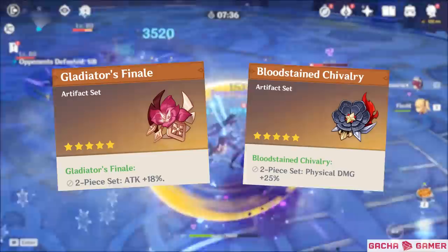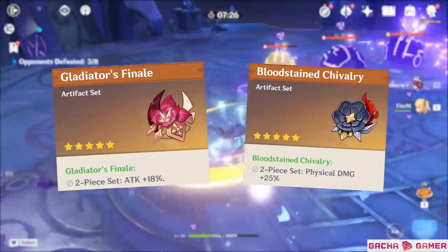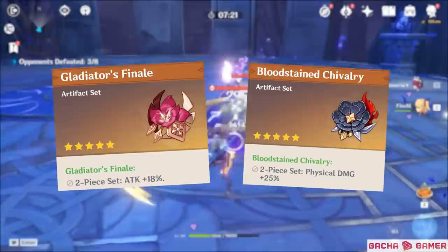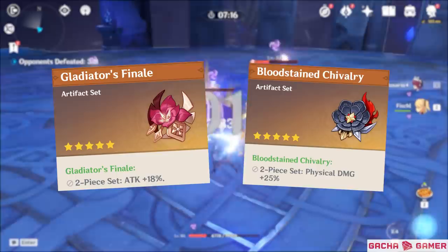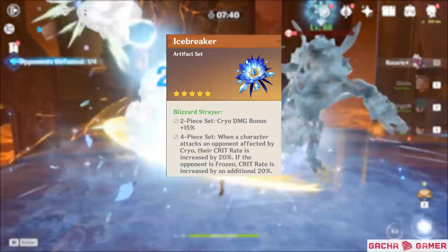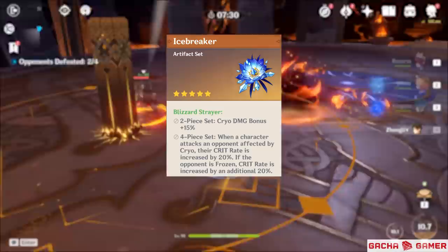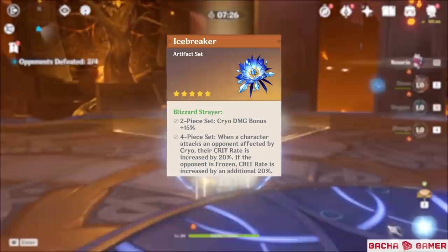When looking at her artifacts, things can get situational. If you're using Crescent Pike, she won't benefit from the full 4-piece bonus of Gladiator's Finale for the extra hits the weapon passive produces, so going for 2-piece Bloodstained Chivalry and 2-piece Gladiator's could be better – although the damage difference isn't the most drastic, so a full Gladiator's set is still an excellent choice with other weapons. Blizzard Strayer's 4-piece set can be excellent if you're primarily using her in freeze team compositions, but can work without that specific team build, though you'll miss out on fully utilizing the set.